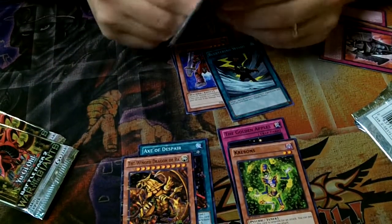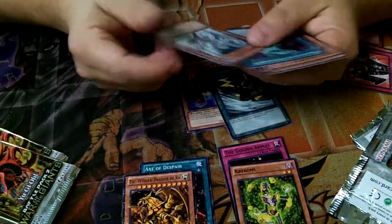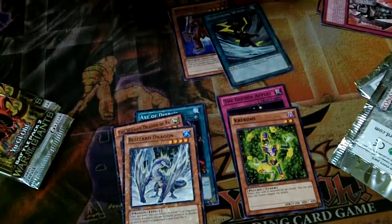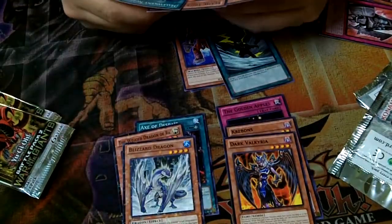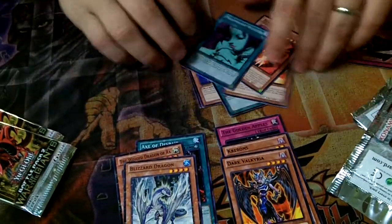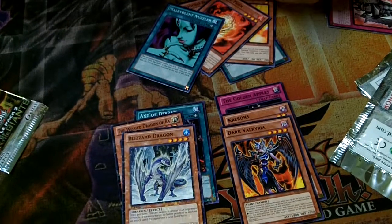First Slifer pack: Blizzard Dragon — Mosaic Rare — and Dark Valkyria, and then more crap. There's like no good commons in this. I've not seen any good commons opened out of any of the packs so far yet.